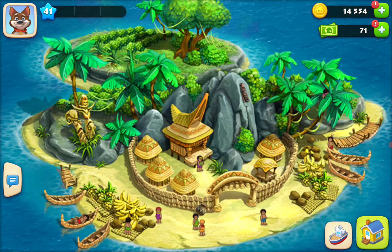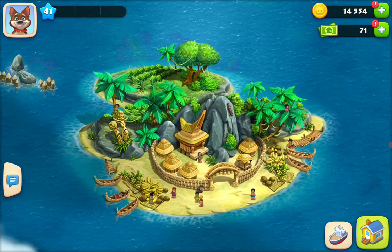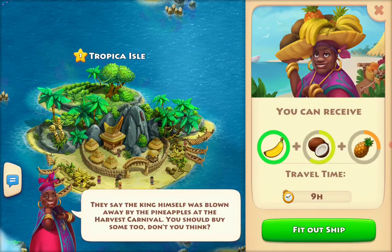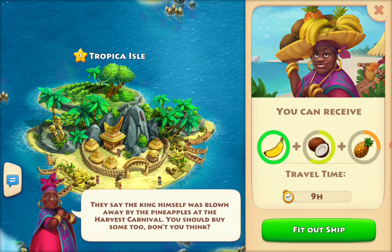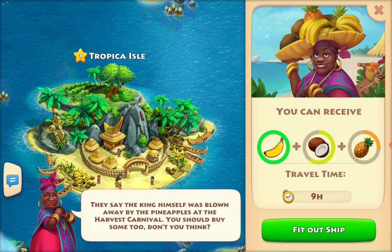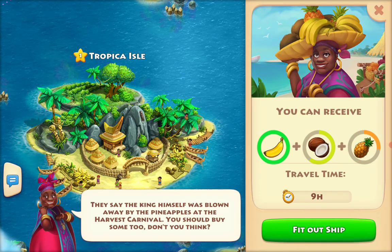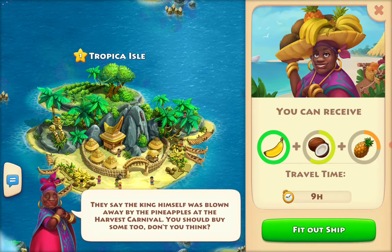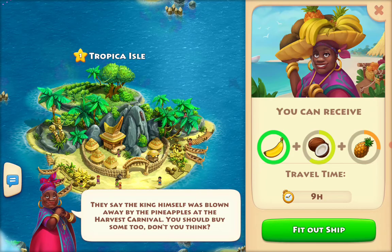That's really cool. Let me zoom out a little bit so you can see it in more detail. This one takes nine hours for the stuff to come back, so I guess it thinks it's a little further. They say the king himself was blown away by pineapples at the harvest carnival. It looks like bananas are the easiest to get, then coconut, and then pineapples are the hardest.